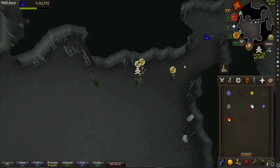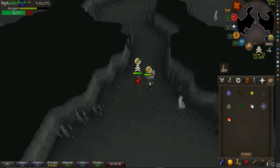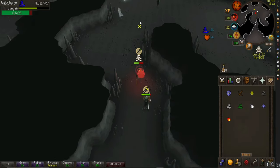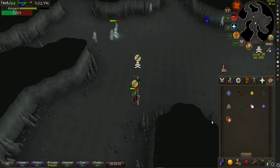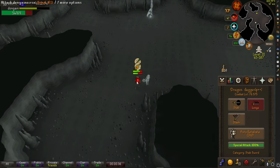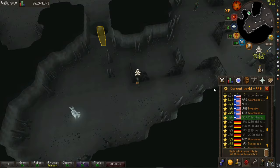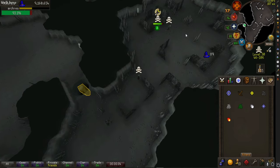For all bots above level 30 wilderness, the key is to entangle them, get them to switch their prayer by taking out your DDS, then teleblock them. Keep entangling and doing damage — sometimes it takes a few minutes depending on their food supply and how much you splash, but it's a really good risk-free method.